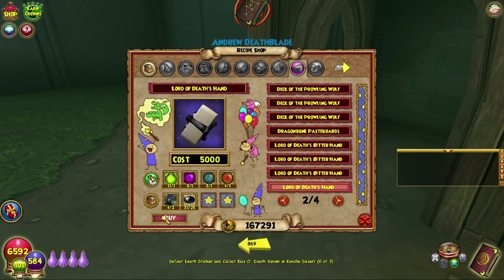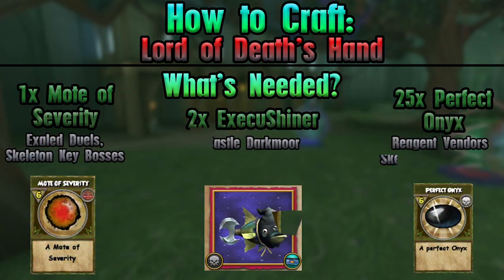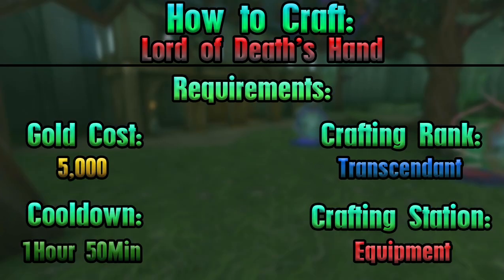We have everything we need on screen now — as always, all the things that you require. All of the requirements, all of the reagents, all of the fishes, all of that sort of stuff are there. While we make our way over to our house and head on in to craft this.